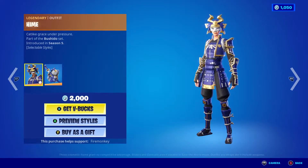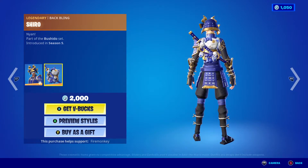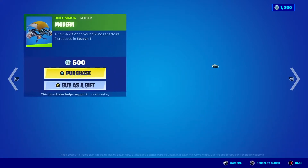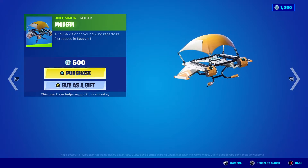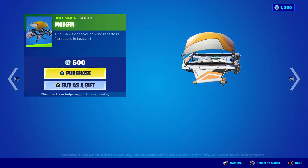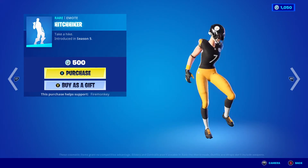The Desert Dominator skin, the Heim skin, the Shuro back bling — I feel like it's been a decent amount of time since she's been in the shop. The Modern Glider is also here — this is a really rare glider, I'm pretty sure one of the rarest gliders in Fortnite, so that's cool.